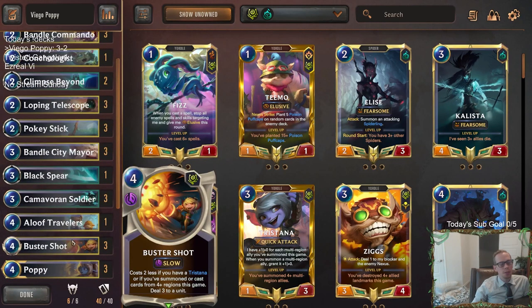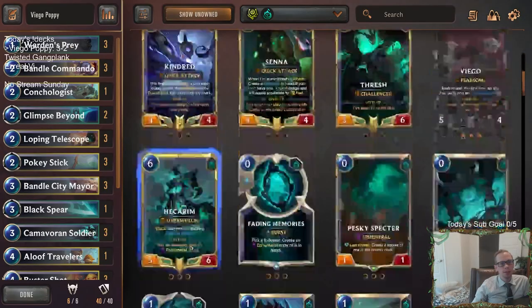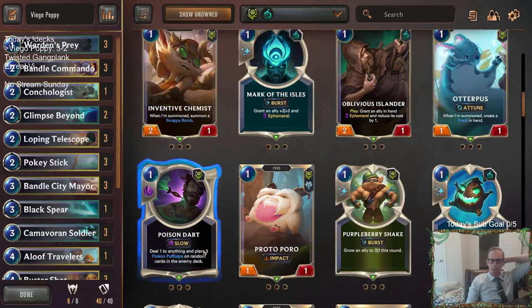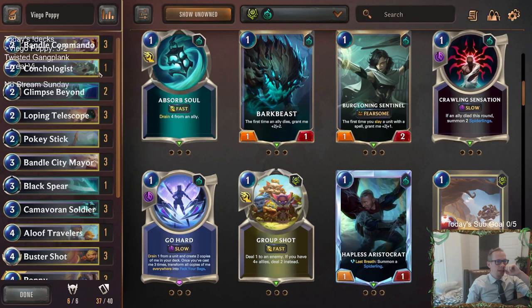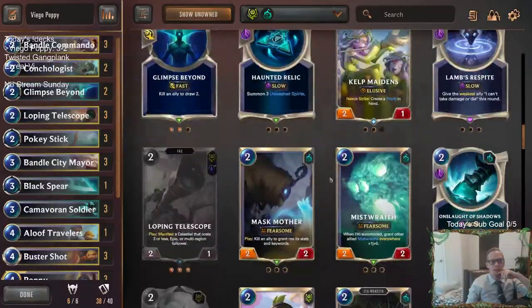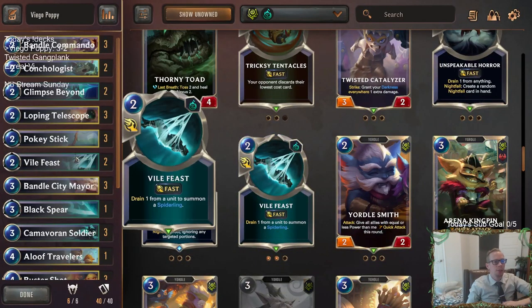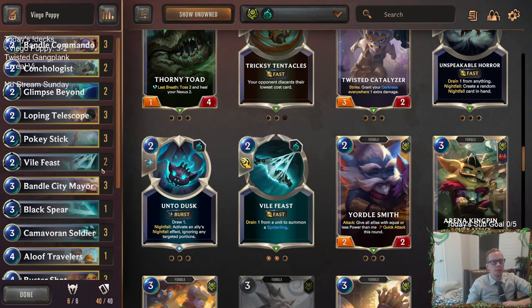Buster Shots were awesome for killing stuff we needed to. I didn't really like the Warden's Prey - it didn't look great - but Otterpuss didn't look great either. Maybe there's just no good option for one mana. There's Hapless Aristocrat, I guess. Maybe the answer is just don't worry about playing anything at one mana and just play more Conchologist and Vile Feast - get two Conchologist, two Vile Feast - and not play a one-drop, then just have your Pokey Sticks and Vile Feast and assume you're saving your one spell mana.